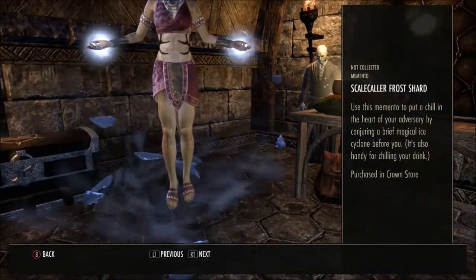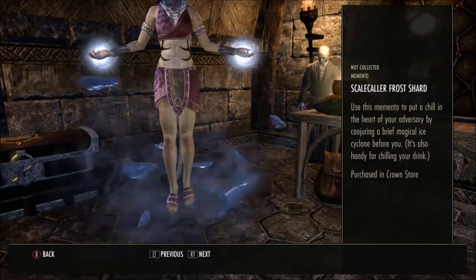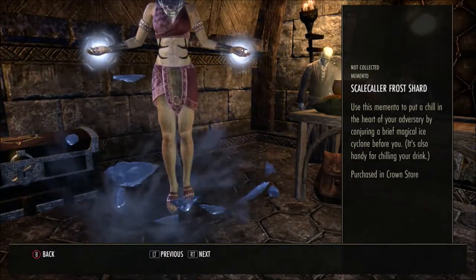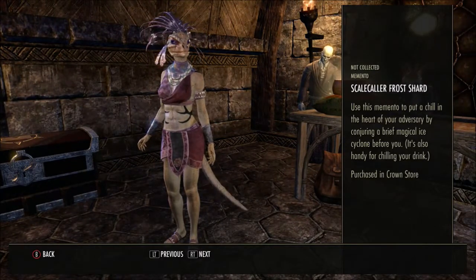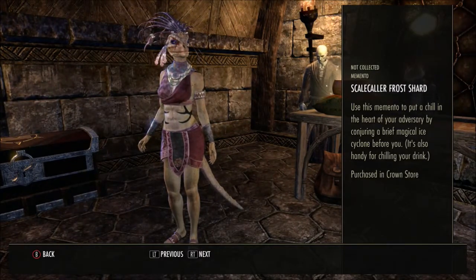You've got the Scale Called Frost Shard memento. Use this memento to put a chill in the heart of your adversary by conjuring a brief magical ice cyclone before you. It's also handy for chilling your drink.